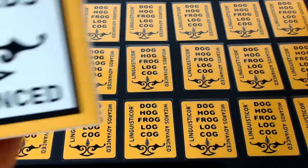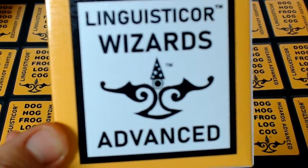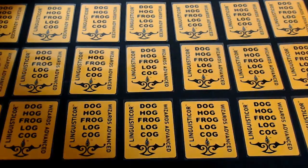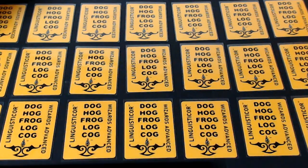We're going to be going over just a really short introduction to Linguisticore Wizards Advanced. It's called Advanced because it has a greater range of numbers, ranging from negative 2 all the way to 6, with one card with a value of 10.